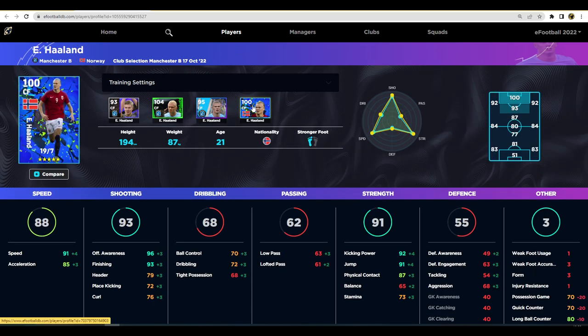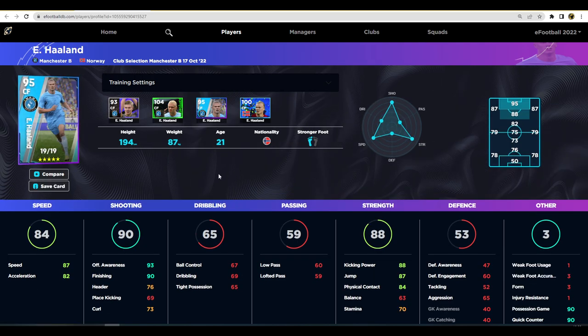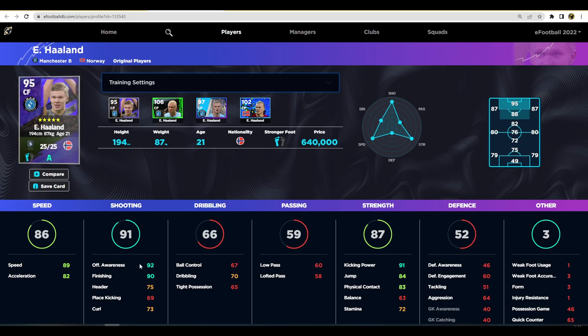This version of Haaland is very similar to the standard version. He has 19 out of 25 levels here, so his stats aren't fully maxed: 88 kick and power, 87 jump, 84 physical contact, offensive awareness and finishing are unreal, speed is unreal, and acceleration is decent. His balance and tight possession are the big letdown — if Haaland had 75 tight possession and 80 balance, he'd be Cristiano Ronaldo-level OP. The standard card actually trains up slightly better with better speed and kick power, but everything else is practically identical.